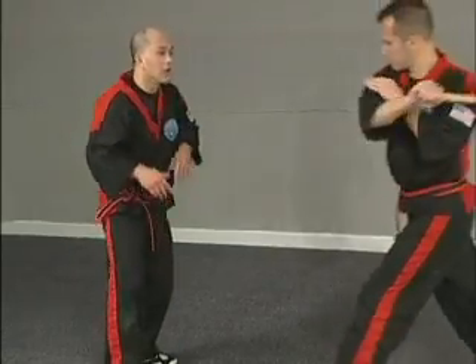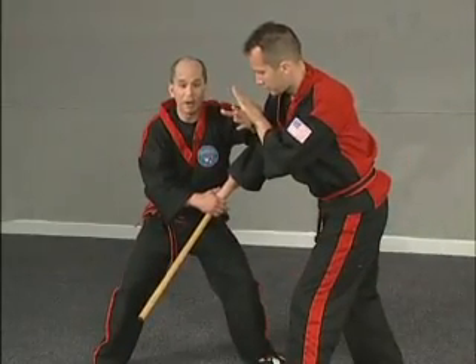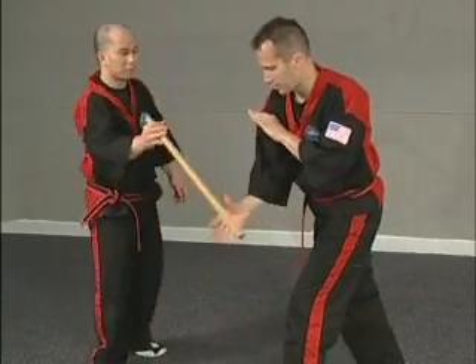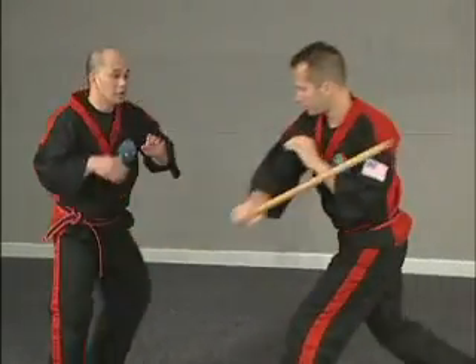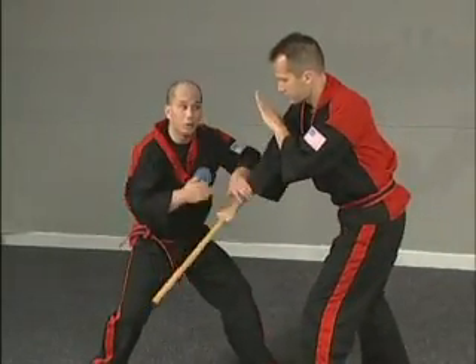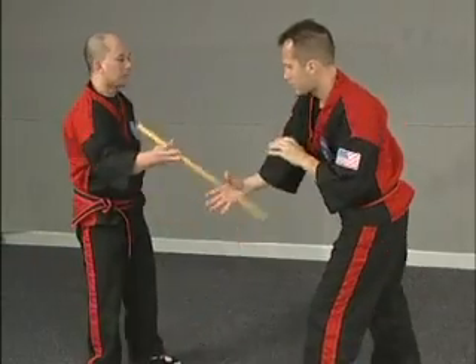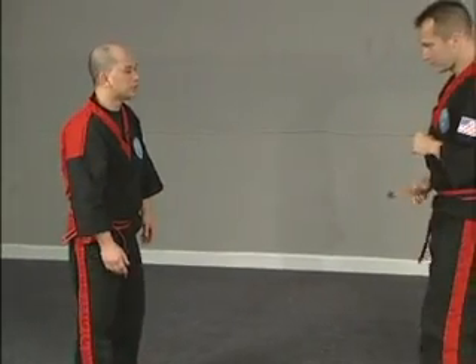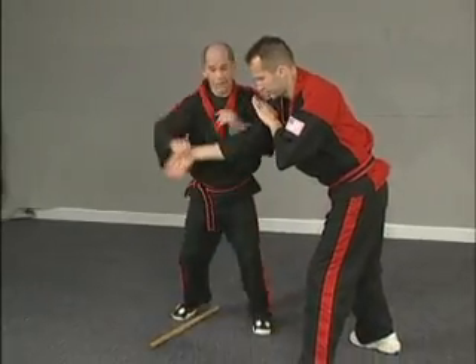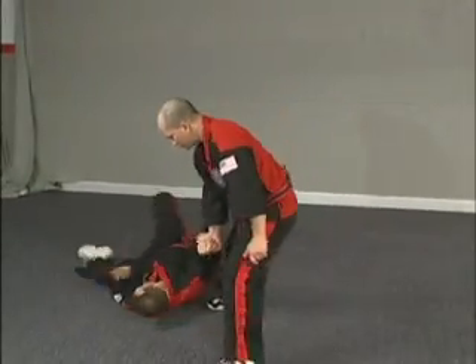Again, he strikes low. I'm here — one, two, three. Now from here, all I've got to do is pry right out, slide down. There's the disarm. Again, I can shoot here, I can shoot right hand first. It doesn't matter. If I shoot right hand first — same thing. Strike: one, two, three. You can do it that way. You're also in the same position. There it is.